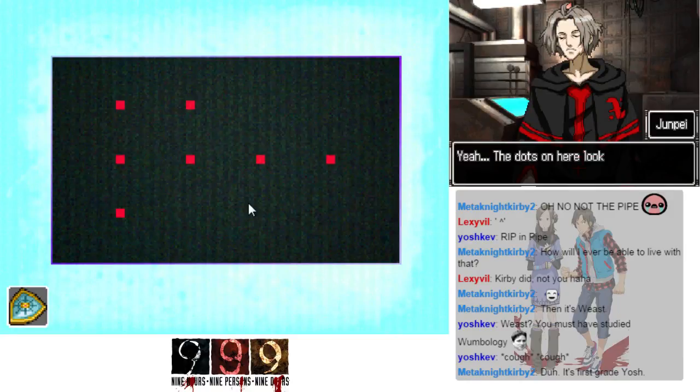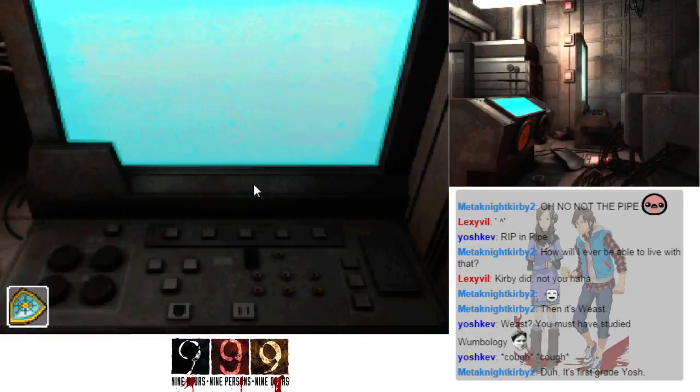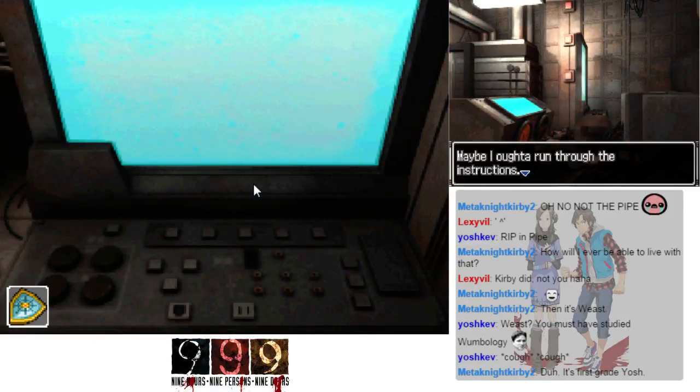Morse code — yeah, the dots on here look like dits. There are two dots on the first line, four on the second, and one on the last. If I just tap the button I'll enter a dit; if I hold the button down I'll enter a dash. Once we enter our answer it'll automatically determine if it was correct. You can also switch to the code sheets by touching the icons on the right.